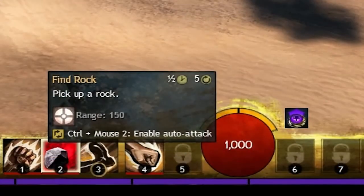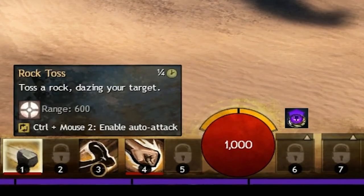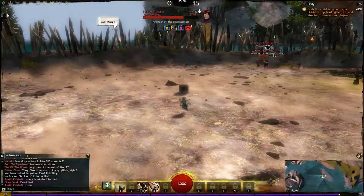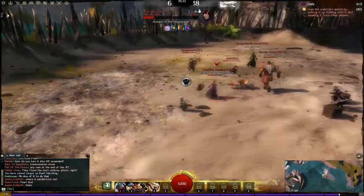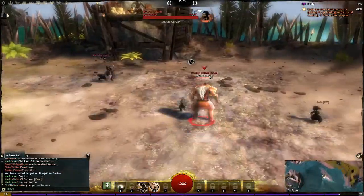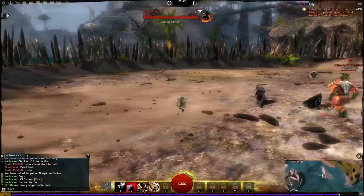Your second ability is Find Rock, and using this will replace your Swipe ability with Rock Toss. Rock Toss is a short-range projectile attack that dazes your target. Its use is pretty situational, however, as a dazed player can still dodge, and if you're using this on the crab carrier, most likely someone is going to swoop in and steal the crab from the enemy player before you can do so yourself, because your Swipe will be cooling down.